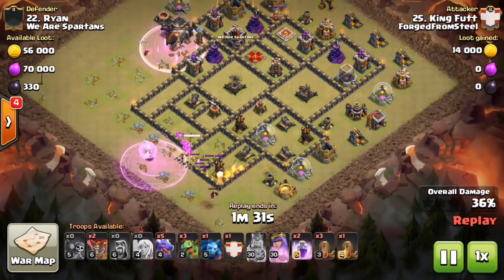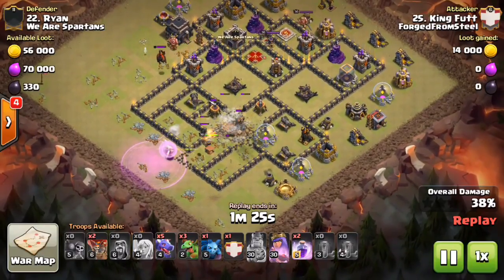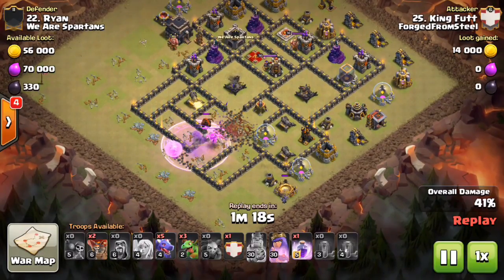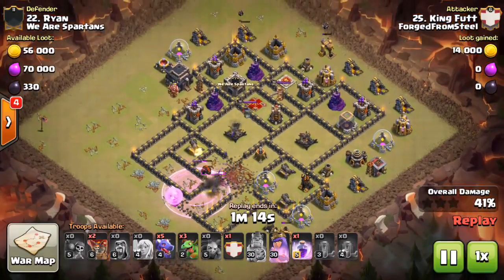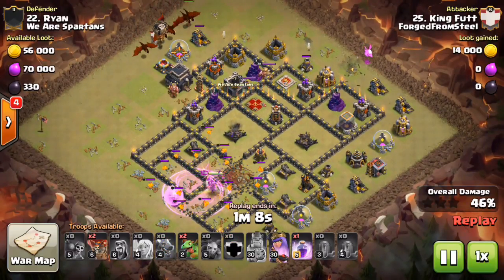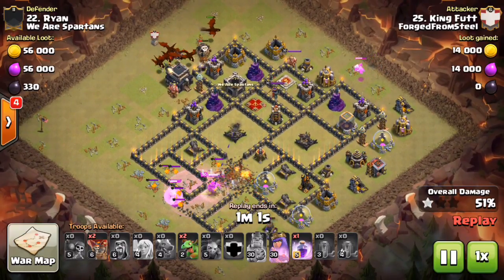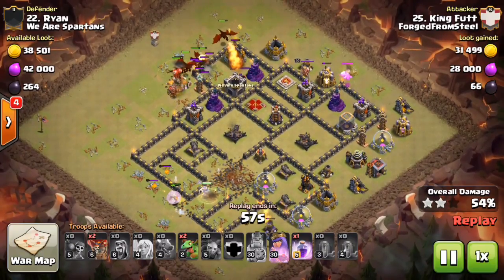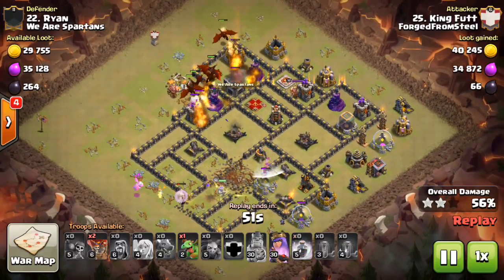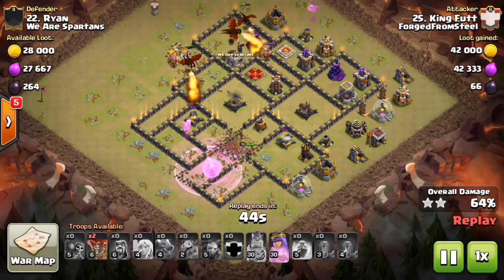He started off at nine o'clock, dropping his king down to funnel that side and get rid of all the trash. He's basically going to be charging these four air defenses on the bottom side of the base — already got one of them. Notice he's also using quad quake to open up the rest of the air defenses; he already has three of the four down. He's bringing minions and a baby drag — you always want to keep your dragons inside the base, not destroying trash while defenses fire at them.